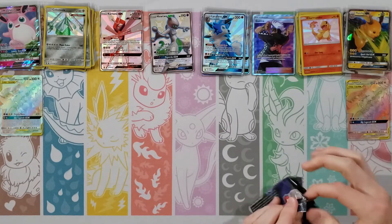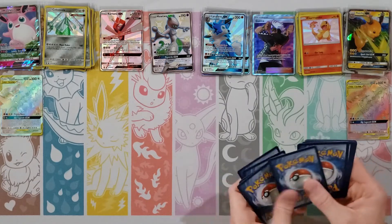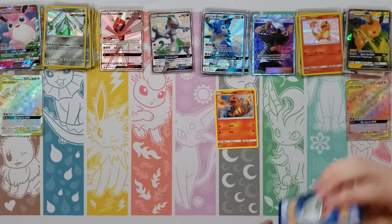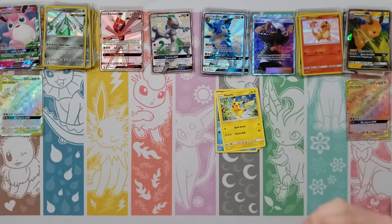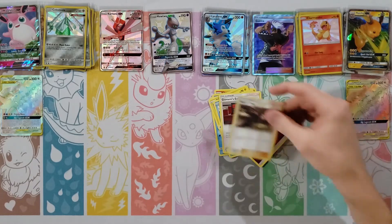Slowpoke, Pikachu, Charmander, Voltorb, Koffing, Water Energy, Misty's Gym, Magmar, Charmeleon — your rare is Erika — and wow, what is going on? I don't know. Well, we are getting down to it. We're closing in on the end of this opening. We've still got quite a bit left actually.